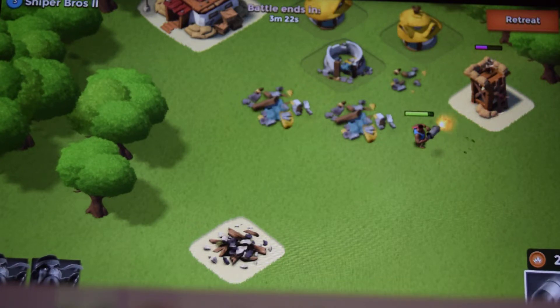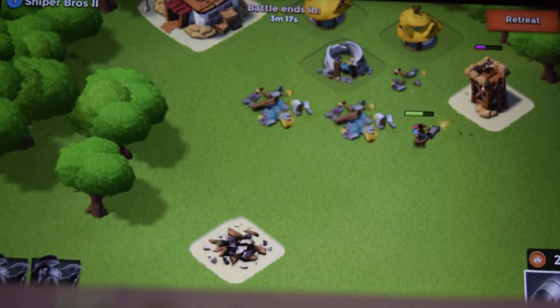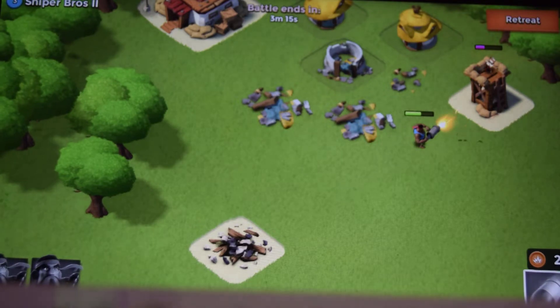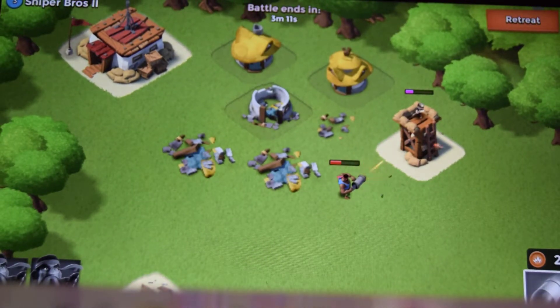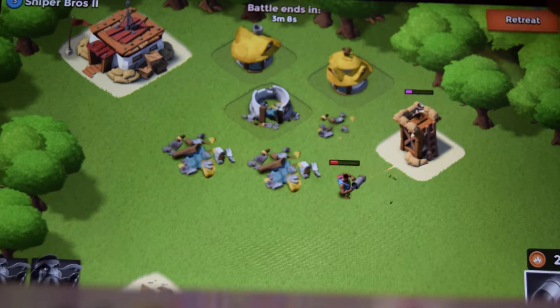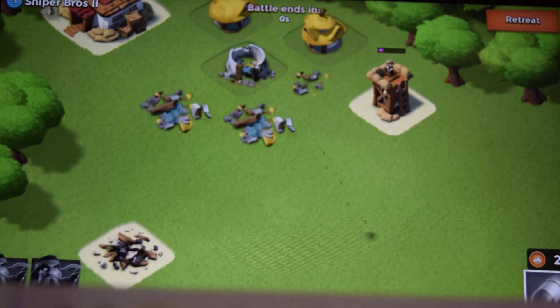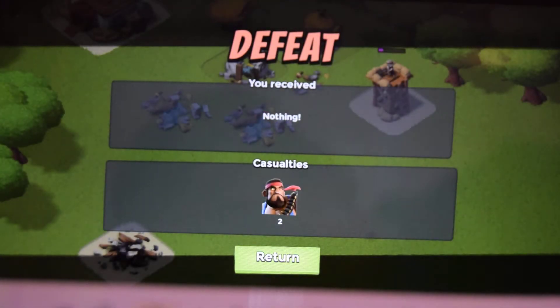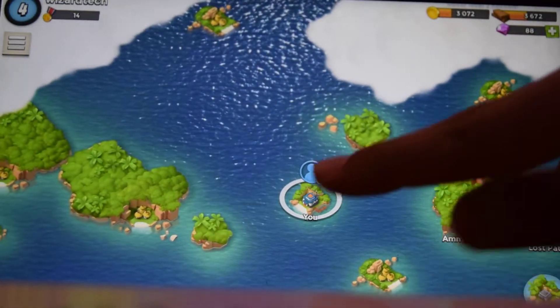I don't think he's gonna make this one - the big guys were a failure today. It's super close. What is it gonna be? I think it's gonna have to be the big guy. Can I just retreat right now? Retreat. Okay good. All right, so we got a couple of casualties - we couldn't beat that level unfortunately.